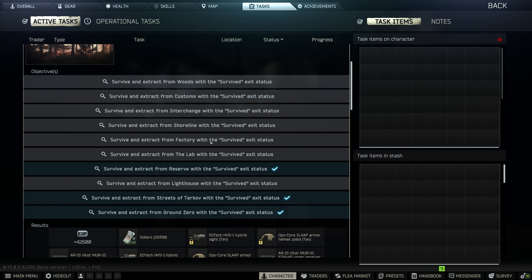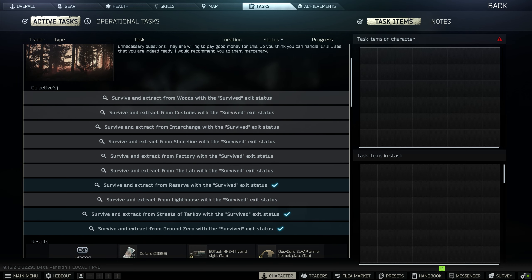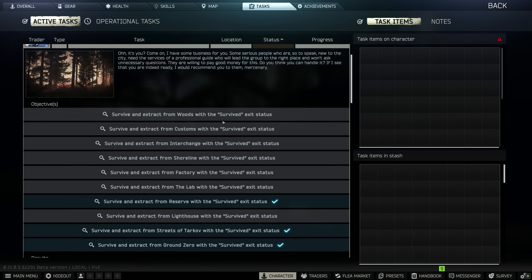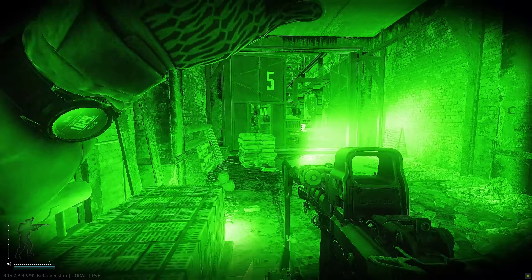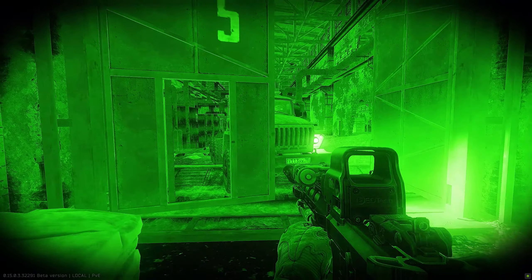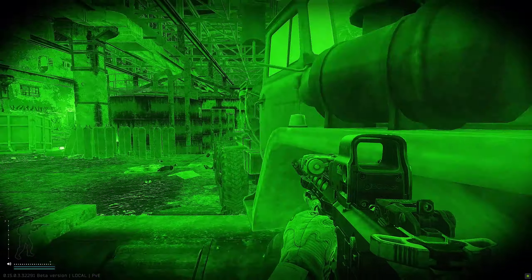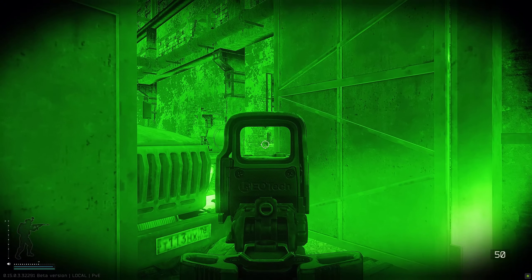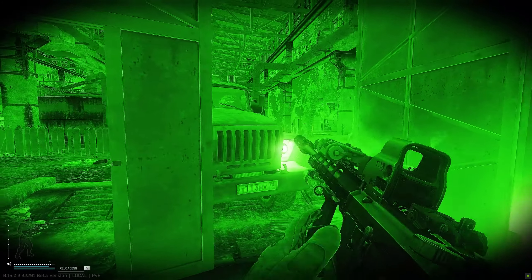Obviously we don't get a run through. We also don't want to get killed. Some of these we could do that — like Customs, Shoreline, Woods are probably gonna be ones where we have to go a long distance to get to extract. But theoretically it should be pretty easy. Super fast spawn in here. Now we're gonna try not to get killed. I'm pretty sure it's all gonna be — oh my god. This is awful.